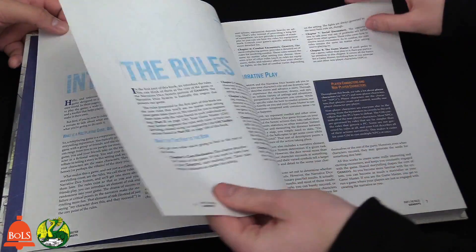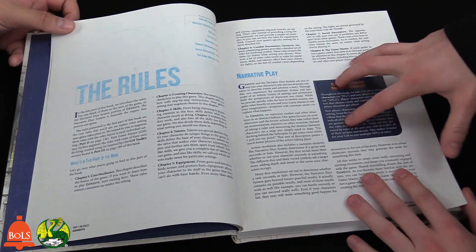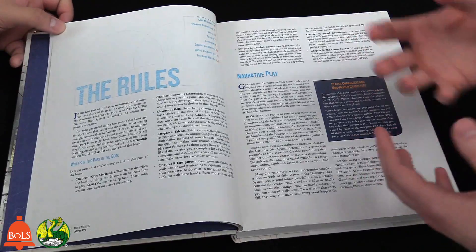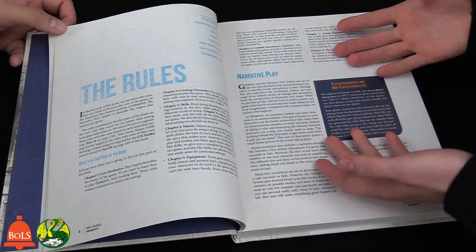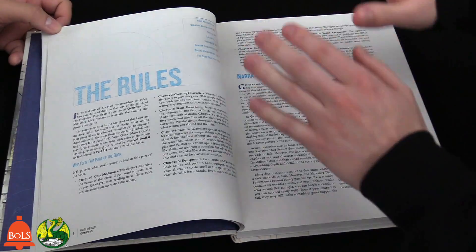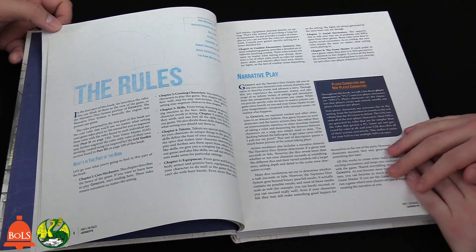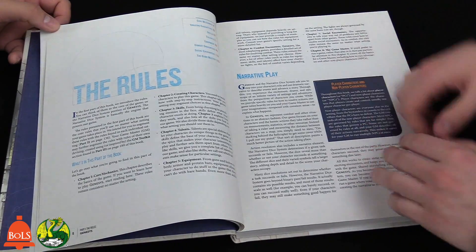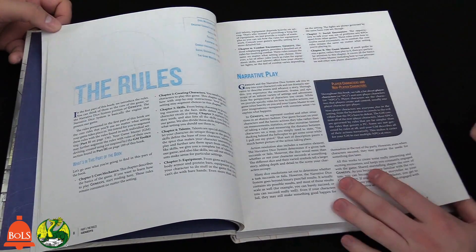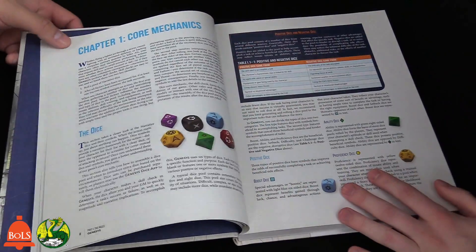This is a very narrative rule-based system. D&D — especially fourth edition — is very stat-based, which is great and a lot of people love it. But this is for people who are more into progressing socially and through story. It talks about narrative play and how that works. Let's talk about the dice — they're very interesting.